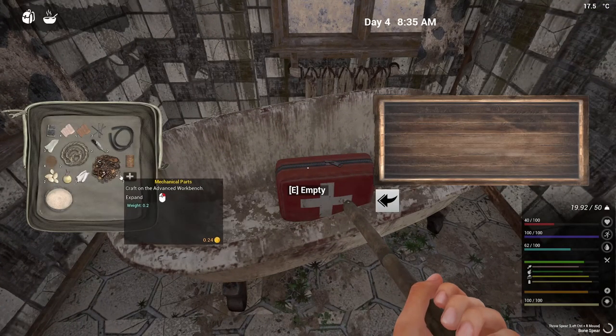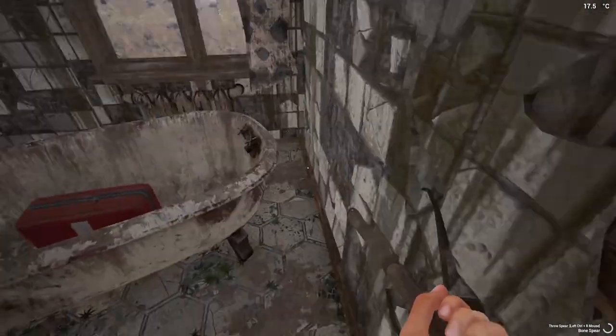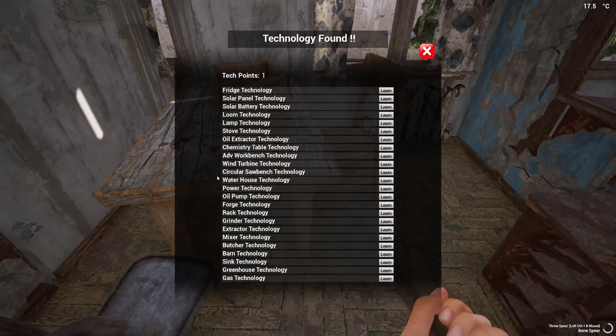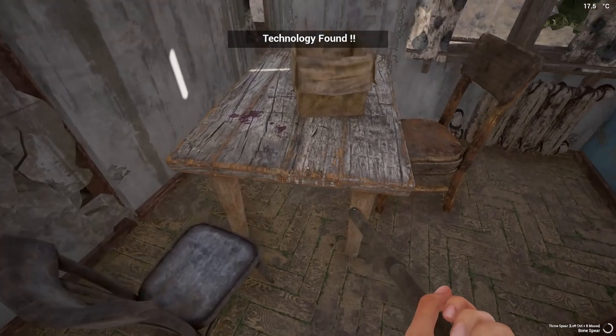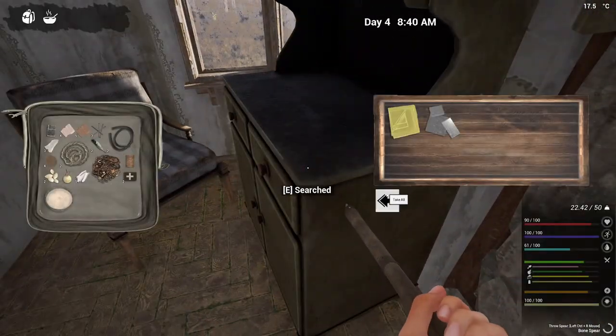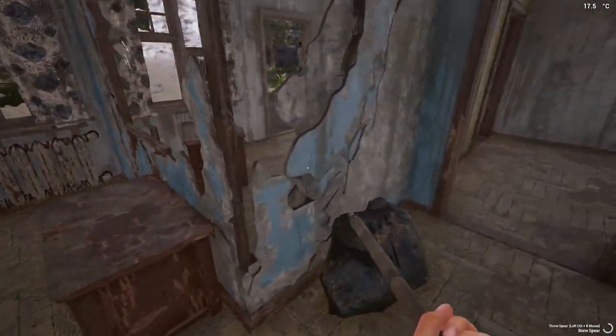Oh, there we go — let's go ahead and use one of these. That'll keep me surviving a little bit longer. There we are, first technology page. We're going to wait and unlock the technology we want to use later. Not quite sure which one — the first one I want to do, I've got three of them I want to do.